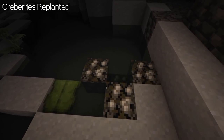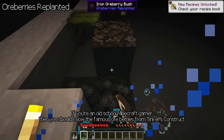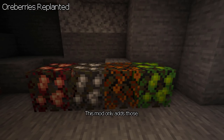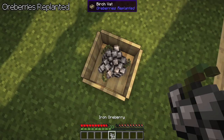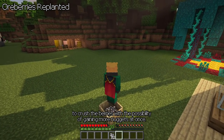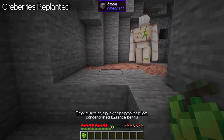Ore Berries Replanted — if you are an old school Minecraft gamer, you should know the famous Ore Berries from Tinker's Construct. This mod only adds those. Don't worry, this isn't as OP as it sounds. One berry counts as one nugget. Either smelt it, or you can use a vat to crush the berries with the possibility of gaining more nuggets at once. There are even experience berries.